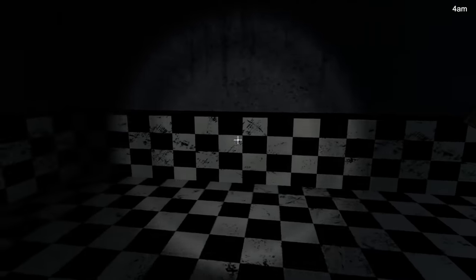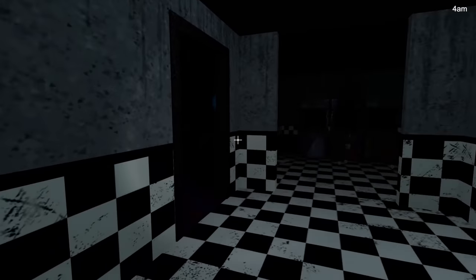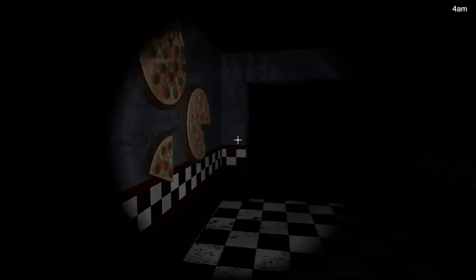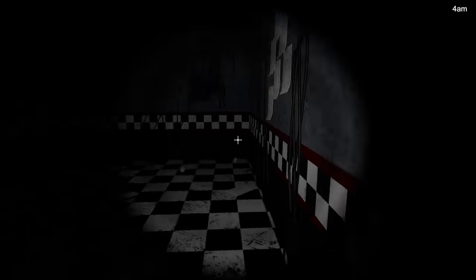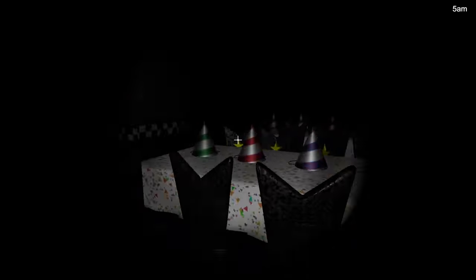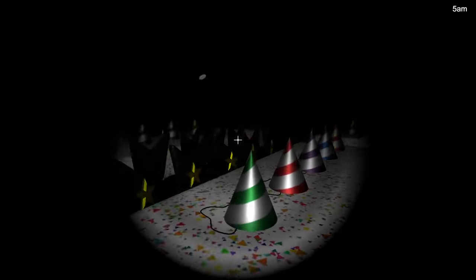It looks like these rooms are all empty and this is just to examine and check out the map if you want to explore. But then — we ran out of power! They activate! They actually activate! I didn't know they did that! Dude, that's scary — they actually activate! It's Freddy Fazbear, and his face flashes like when he's going to attack you when the power goes out. That is such a cool feature!